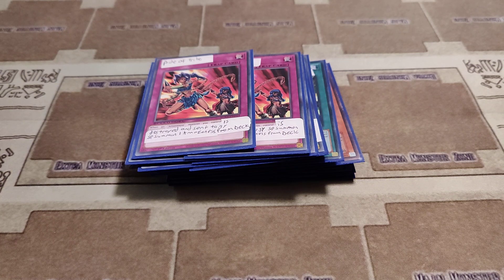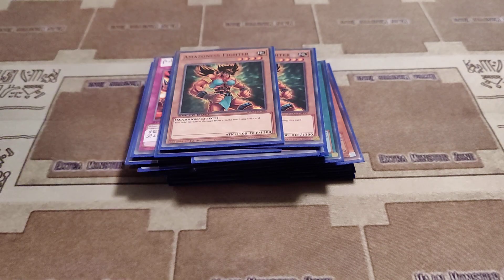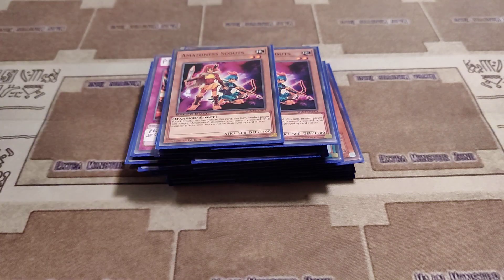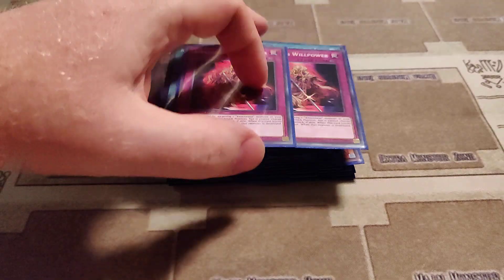Then we are on to the filler cards. Even with proxying the stuff, I probably could bump each proxied card up to three, but even then I still don't think it would be 40 cards. So just some other stuff that fits the Amazonist play style: Amazonist Chainmaster, two copies. Two copies of Amazonist Fighter. Two copies of Amazonist Trainer, even though this one came out far after GX — if she was a modern day Yu-Gi-Oh! duelist, I'm sure she would play it. Same thing with Amazonist Scouts. We play two copies of Rota and two copies of Amazonist Willpower.